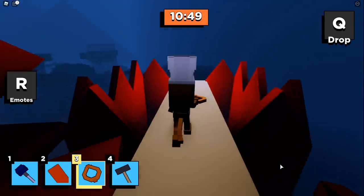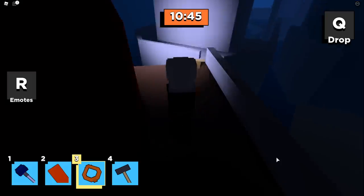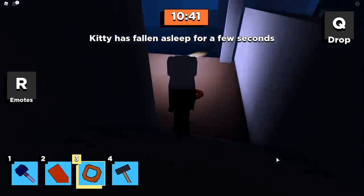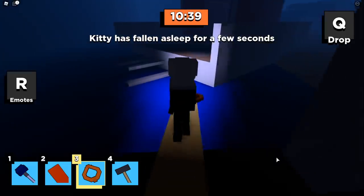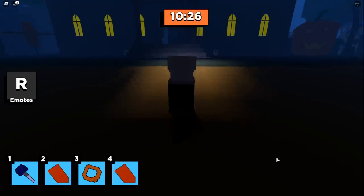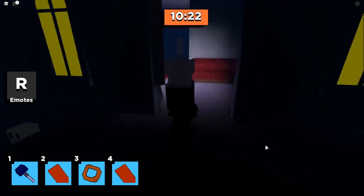We're going to make our way back downstairs and jump down here and back across the boat. If you guys are enjoying this Kitty Chapter 7 tutorial video, please be sure to leave us a like as it really helps our channel grow. Alright, let's head back inside — we're going to take a little shortcut here and place down the first plank that we have.